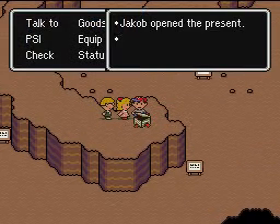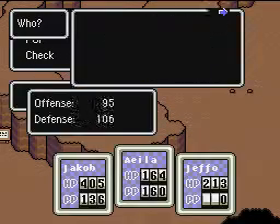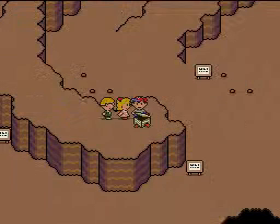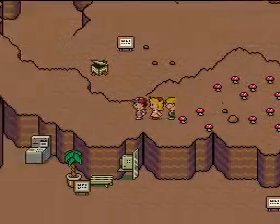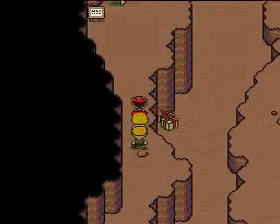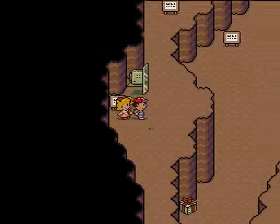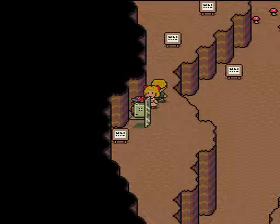Gift box over here — a talisman ribbon. Let's see if we can equip that to her. Good defense — alright. Let's go through the patch of mushrooms. I always wondered why there are just those random patches of mushrooms. What do they do, viewers? If any of you have played this game, tell me what do the mushrooms do for you exactly?